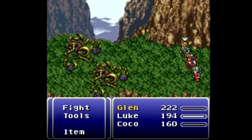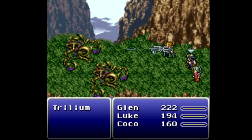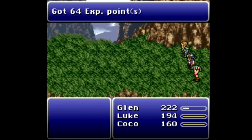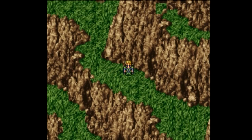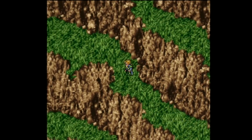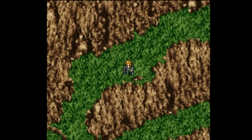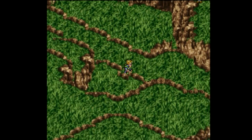We finally have that last enemy I was looking for - the Trilium. We can still one-shot it: 64 experience points, 268 gill, and we'll take it. Let's continue going - it doesn't look like there's anywhere to go down there. Not used to running so fast in this game. Let's keep going and hopefully find Vargas and possibly Elvis.